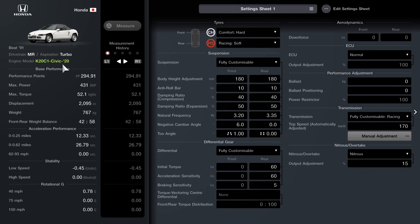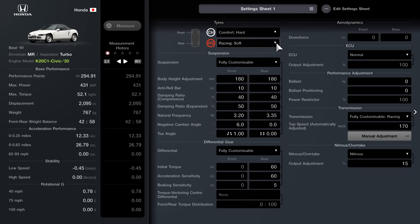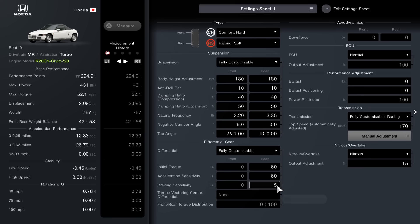In terms of the tuning sheet: we've got the K20 C1 Civic 2020 engine in it. Comfort hard tyre at the front and racing soft at the rear. Fully customisable suspension with body height set to the highest at 180 for both. Anti-roll bar is 10 for both. Compression is 40 for both. Expansion is 50 for both. Natural frequency is 3.20 front and 3.35 at the rear. Negative camber angle at the front is 6.0 and 0.0 at the rear. Toe angle is 1.00 inwards at the front and zero at the rear.